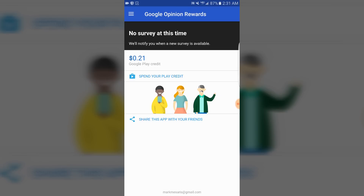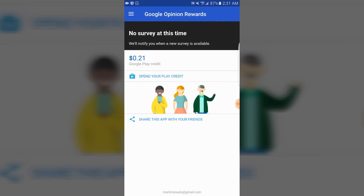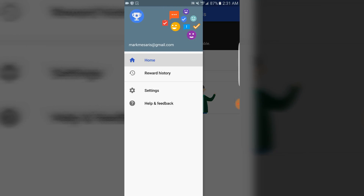You can use this Google Play credit for actually anything — you don't have to use it just for Supercard. You guys can buy stuff off the Google Play Store if you want to. This credit will accumulate over time. I've been using this app for a long time, so I've accumulated some money, though I've spent most of it — I only have $0.21 on my account right now.